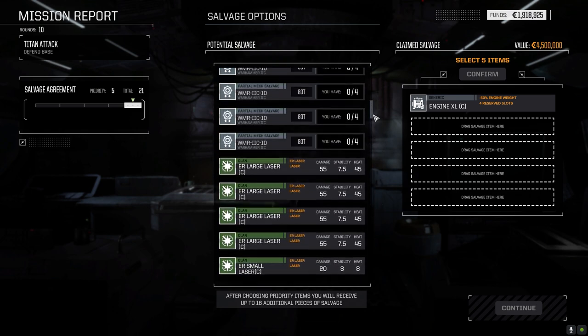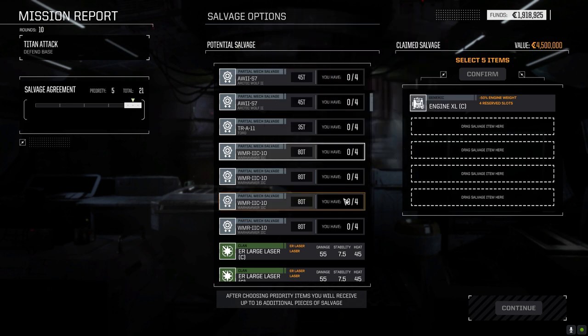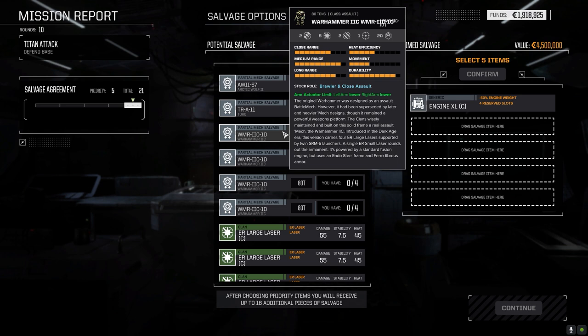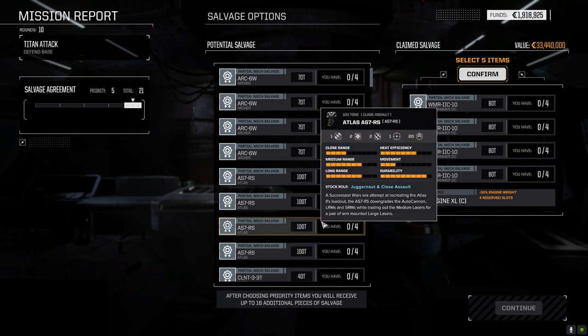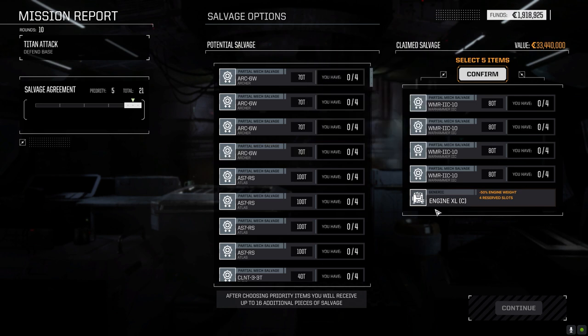The Warhammer 2C though — 2 ballistic, 5 laser, 2 missile, 1 support at 80 tons. Plus it's the 2C so it's going to have clan gear all over it. Going to go that route instead of the Atlas. The Atlas parts and the 6W Archer — that 6W is clearly an upgrade for Hopper, giving him another Archer with more missile slots. But we can't fill the missile slots without the right equipment, so Warhammer 2C it is, plus the clan XL engine.